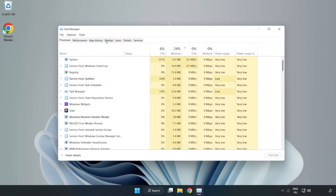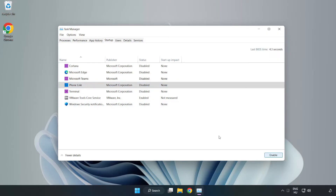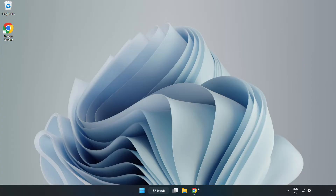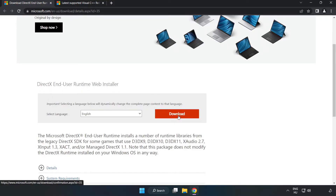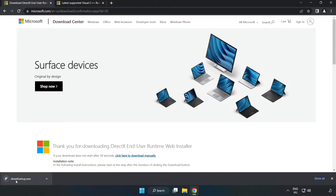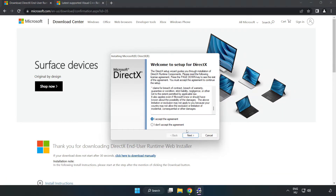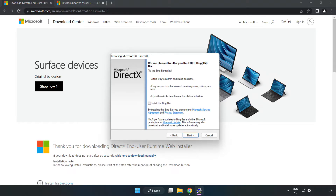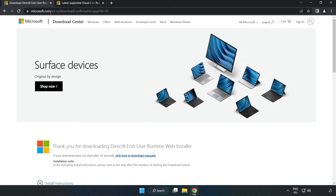Close the window. Open an internet browser and go to the website — link in the description. Click Download. Install the downloaded file. Click I accept the agreement and click Next. Uncheck Install the Bing Bar and click Next. Installation complete — click Finish. Close the DirectX website.